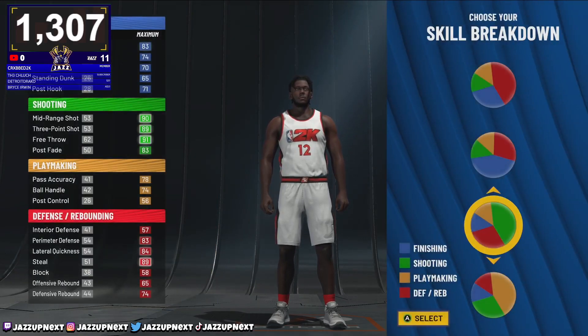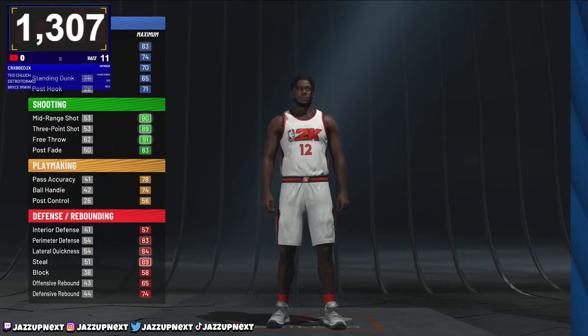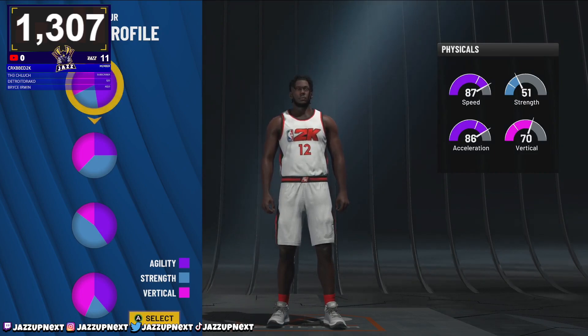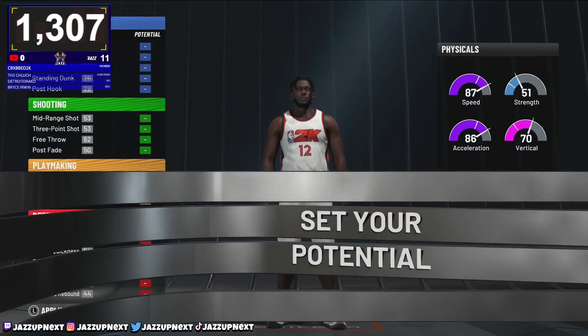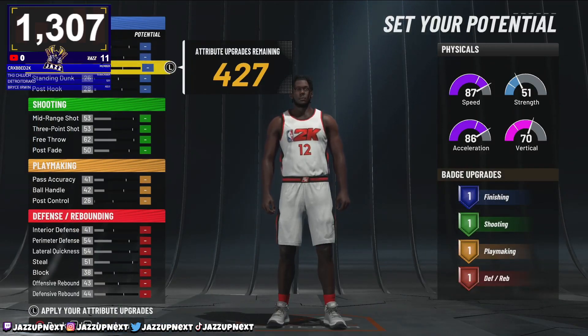Jersey number doesn't matter. What does matter is the pie chart — you want to make sure you get more green than red. You don't need Hall of Fame defense to guard in this game in my opinion; all you got to do is just have IQ and be good at the game. So you want to choose the speed pie chart so that you're as fast as you can possibly be.